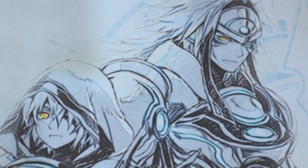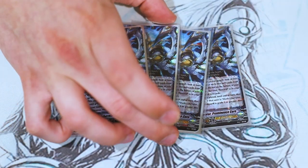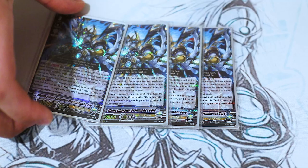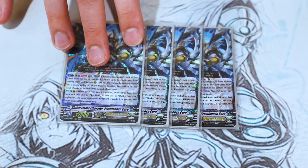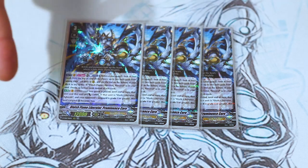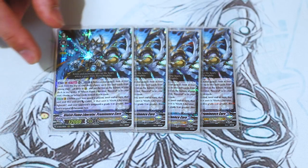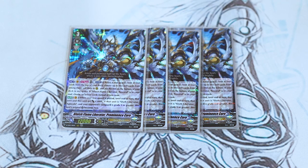Next up, I'm going to go into the Grade 3s, starting off with the new one. We got four copies of Bluish Flame Prominence Core. So Prominence Core is directly related to Percival, which is really cool. The first skill — Act, once returned, you kind of blast, retire something. You look at the top four and you call two things. Then if you have Percival in the soul, you can call all four instead. And then you can put the remaining under the bottom of your deck in any order you want, so you don't shuffle.